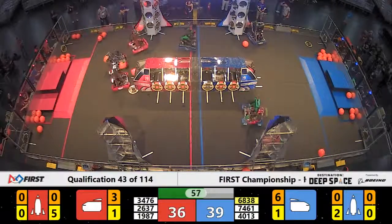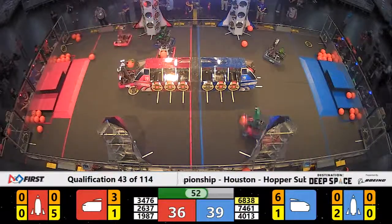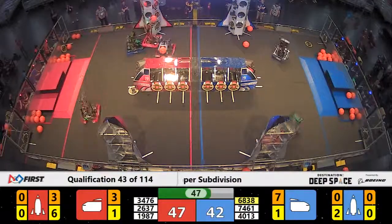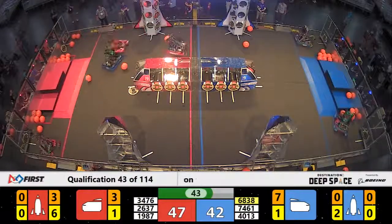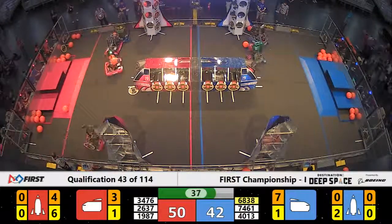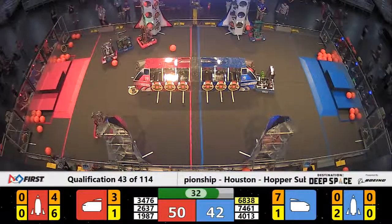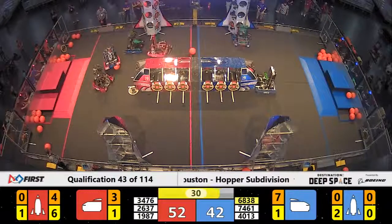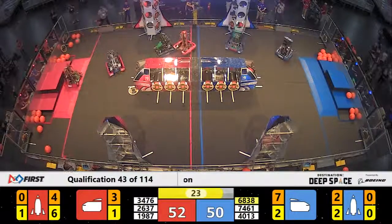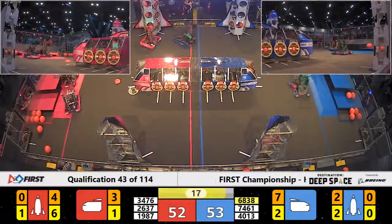Over on the far side — about a minute left to play. This is still anybody's game. Just three points separate your two alliances, favoring blue for the time being. But in goes another piece of cargo on the red alliance side — they jump ahead now, 47-42 your live score. Back and forth we go. What matters at the end of the match is the state of the field at the end of the match. Binary Circles getting held up big time over here in red alliance territory — they get pushed up against the wall there for a brief moment.